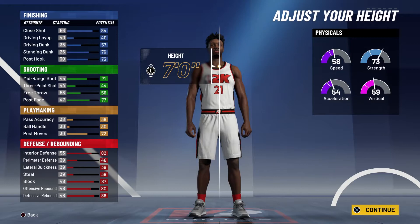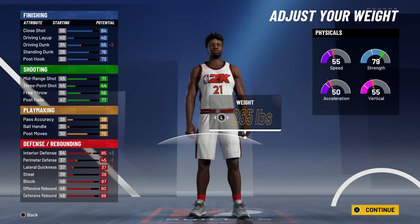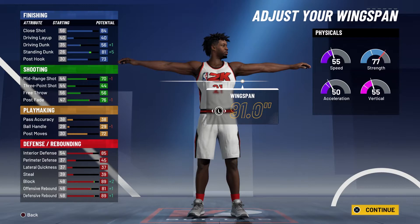Body shape doesn't really matter, I'm just going to go with defined. Height is going to be seven feet, weight is going to be 265 pounds — that is Hasan Whiteside's actual height and weight — and for the wingspan you're going to go with a 91-inch wingspan.